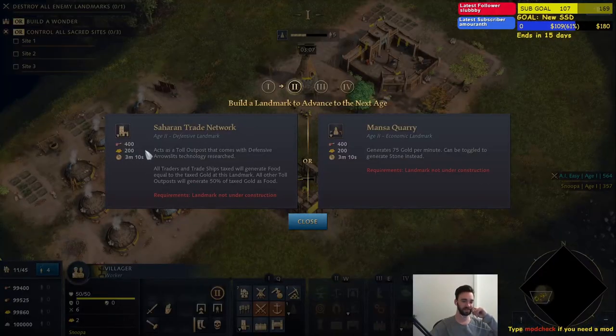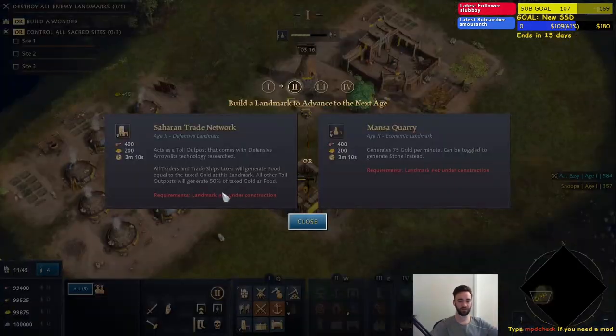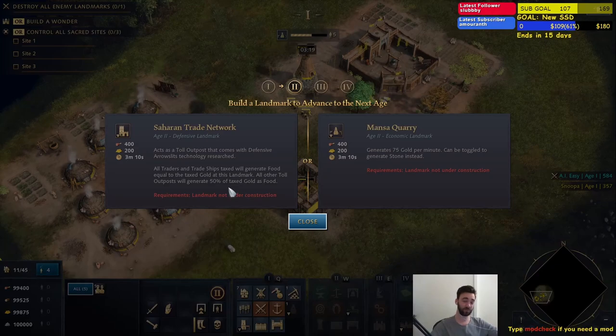The other age-up option is basically just another big tower that already has arrow slots — obviously a bit beefier — but it also gives you an extra 50% food dropped off at these tax towers. So if you're dropping an extra 30 tax gold on each tower, you're going to be getting an extra 15 food on top if you build this landmark. I personally don't really like this landmark, especially in 1v1s. In 1v1s you're always going to be going for the Mansa Quarry. In team games I can see use case for the Saharan Trade Network if you're planning on going for a boom-heavy strategy.